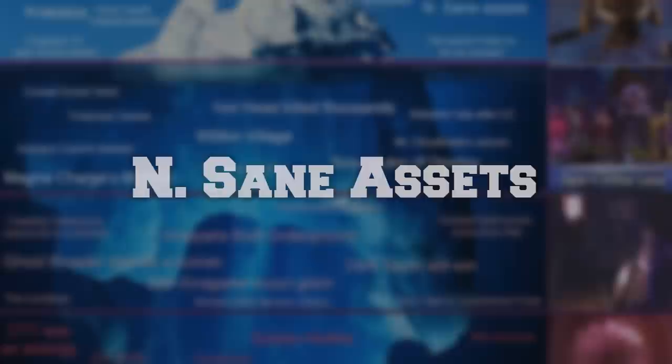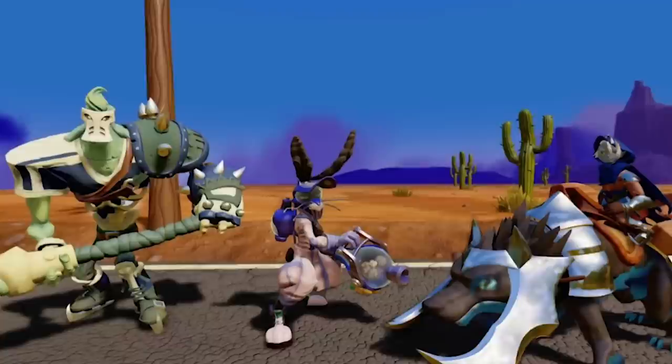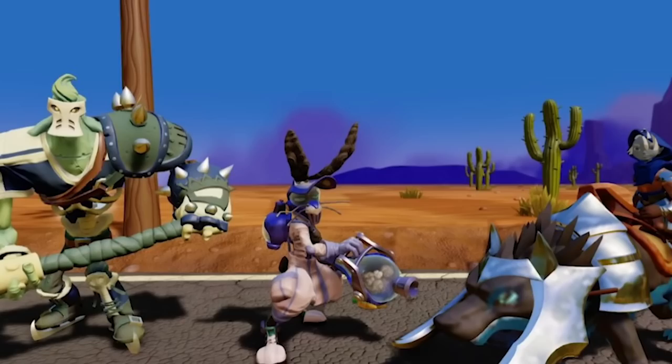Insane Assets likely refers to the three Skylanders found in the Insane Trilogy: a person riding a firewolf, some sort of undead hockey player, and a rabbit with a funny-looking vacuum weapon.